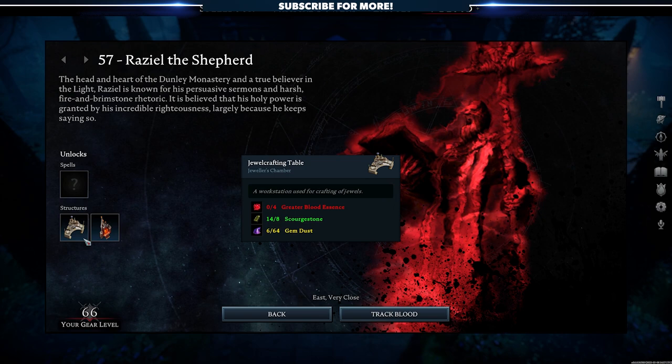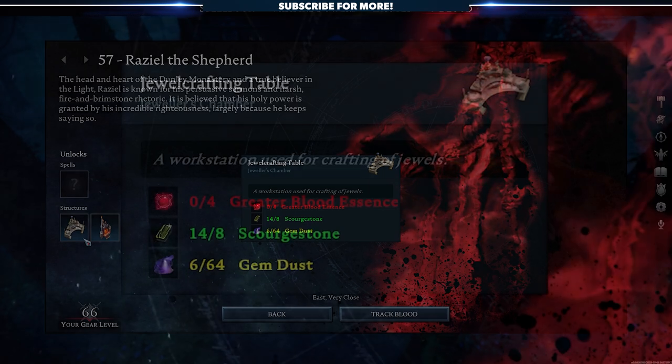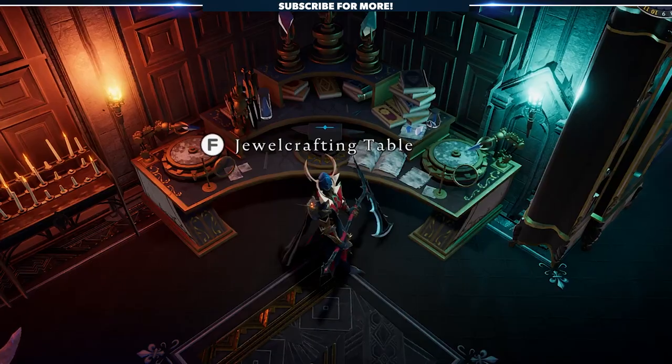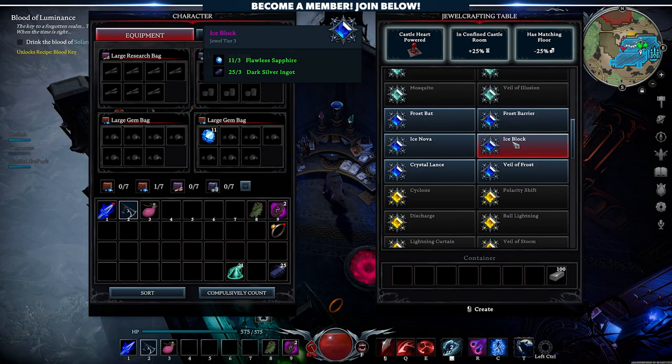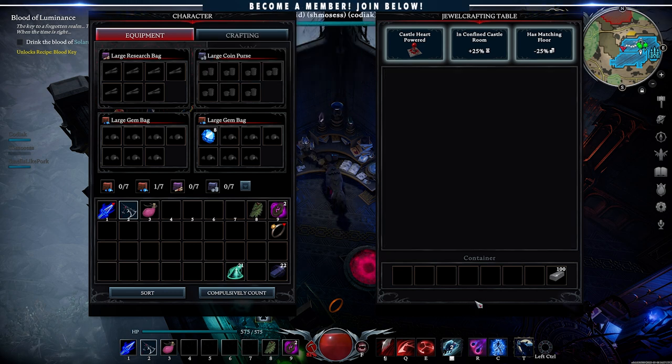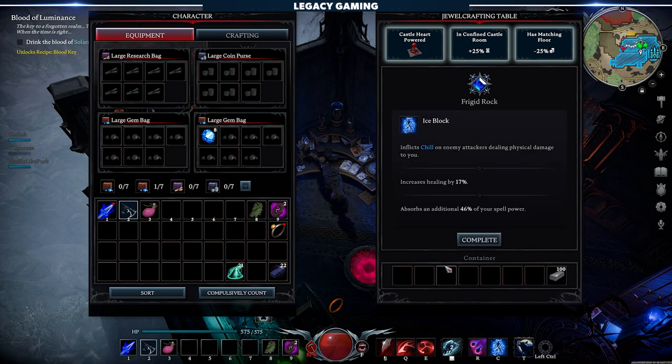Further along in your progression, once you kill Raziel the Shepherd, you'll unlock the jewel crafting table, and this is where things really start to open up. Here, you can use raw gems to create targeted jewels that augment the ability of your choosing. You do still have to deal with RNG, as you can't choose which bonuses your jewel inherits, but you can now target specific spells, and that's a game changer.